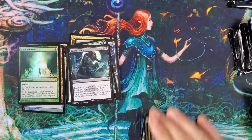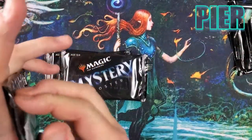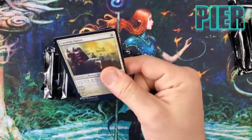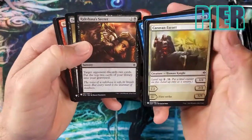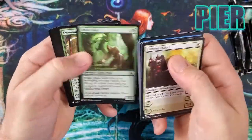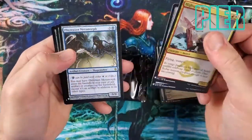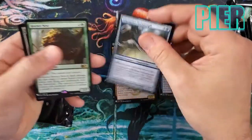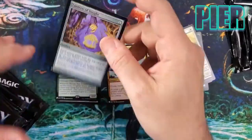Congratulations Tiago — that was a great start to this opening. Next up is Peer. Peer's last few openings have been really good — he got a Level Up card and pulled big in Strixhaven. Let's see what happens. Oh — Phyrexian Metamorph reprint! That's a nice one. Hornet's Nest — love this card. Lantern of Insight too — that's the second one we've pulled.